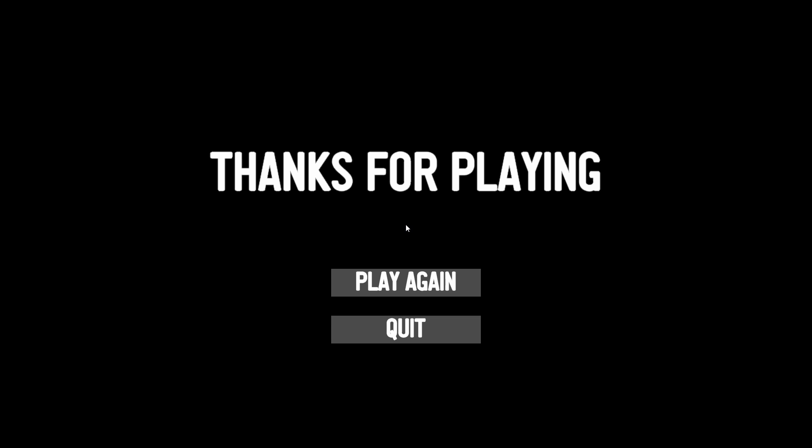Lots of ammo — it's easy to find — and also health. As long as you don't let them get too close, you don't have a problem; you're not going to need the health, but it's nice to have it there. You can find this over at itch.io — like I said, this was Evil Block and it's a demo. You all have yourselves a good one and I will see you later.